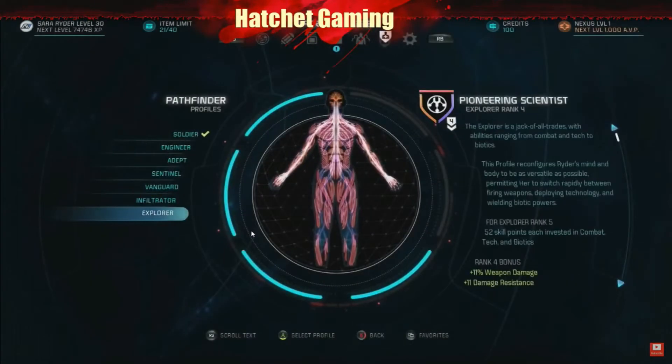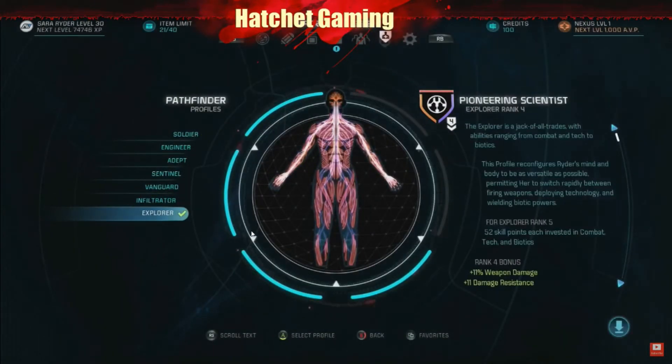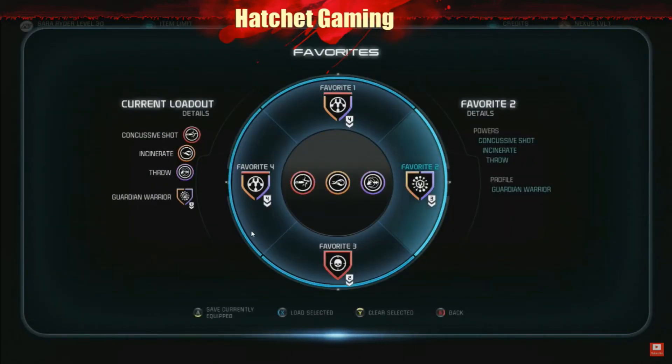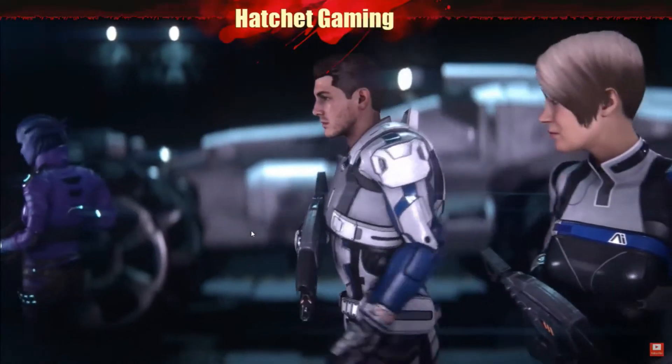Stay tuned for future installments where we'll show you profiles to give you an added boost in combat, Favorites — which allow you immediate access to your sets of powers so you can change up on the fly — and squad skills and commands.